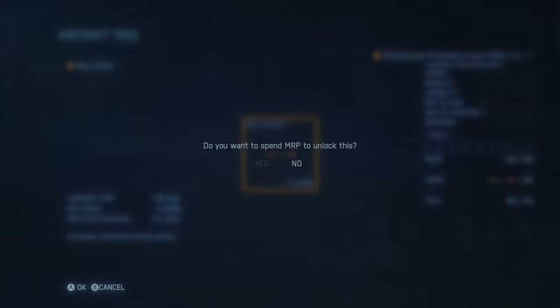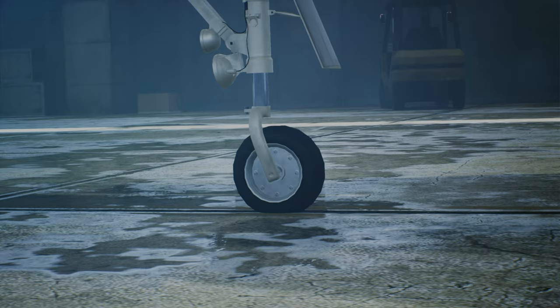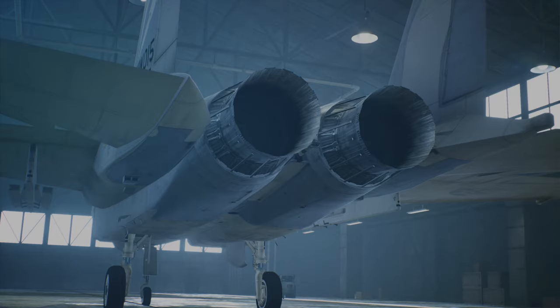At first, you only start with a handful of planes unlocked and a few weapons available, but soon you'll be unlocking new planes and new upgrades to your current planes by spending MRP earned through missions. You'll work your way along a reasonable-sized tech tree, with the final spots being reserved for the SU-57 and the Raptor.